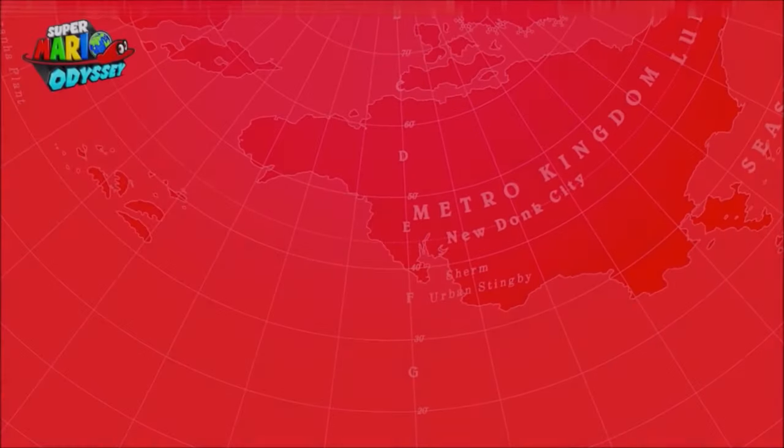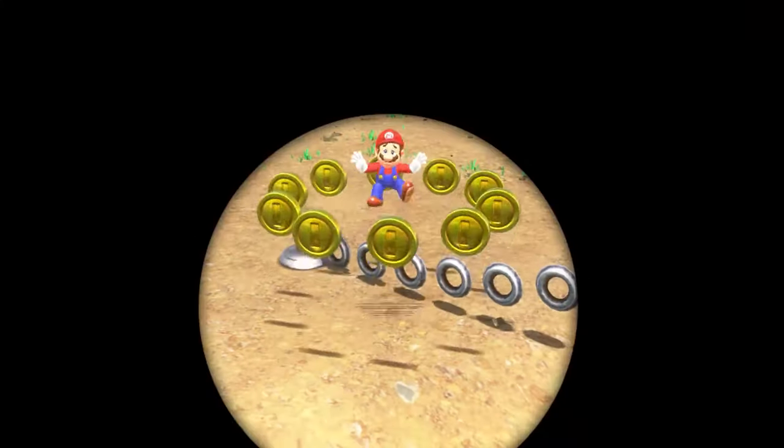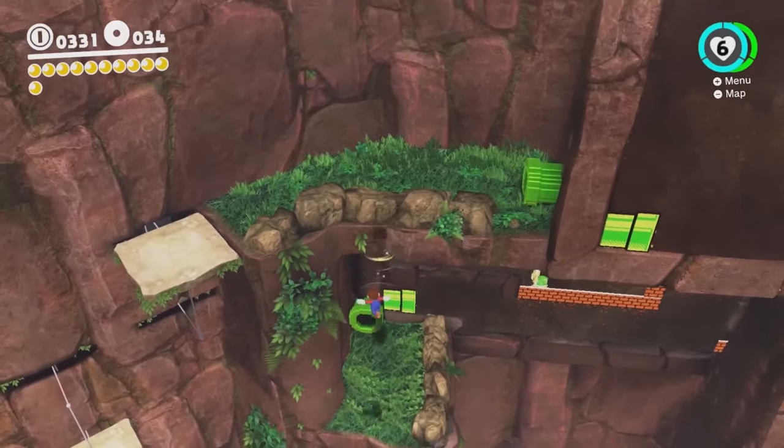Super Mario Odyssey is a leap into modern gaming, because his life now costs 10 coins. It's telling that it took the designers this long to get rid of 1-ups, and raises an important point about branding and game design.